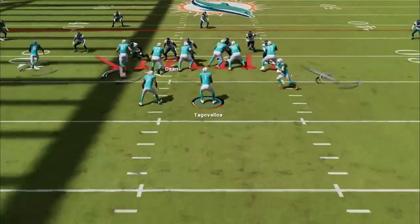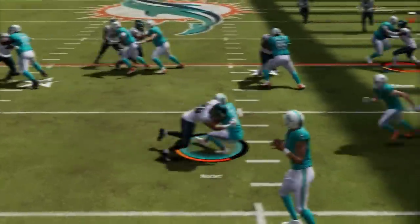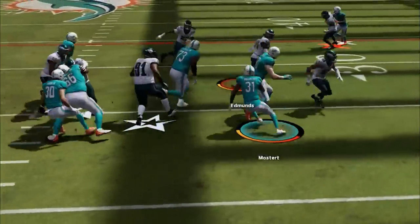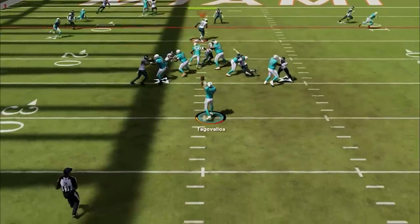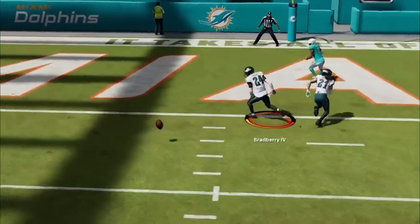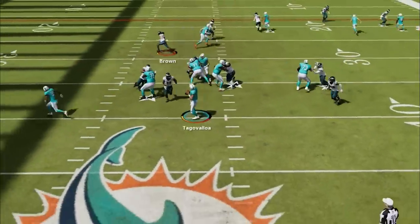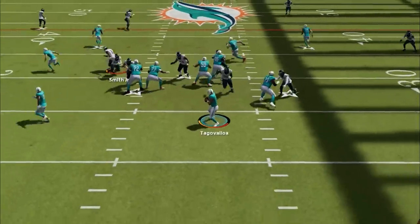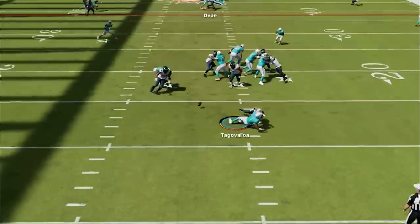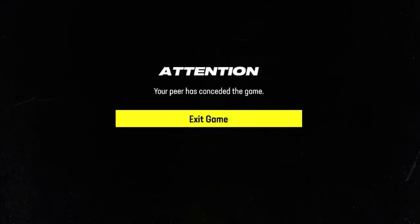This is the fastest defense in Madden 24. It shuts down the run, plays lights out against the pass, and gets instant sacks all game. If you want to see what brand new defense I'm using to get results like this, stick around after the intro.